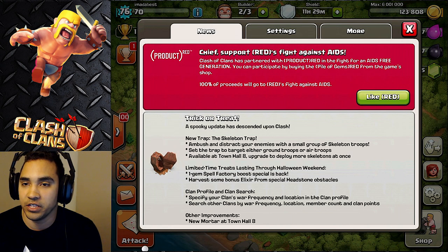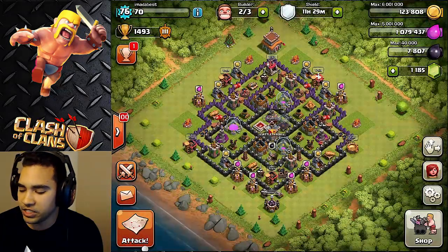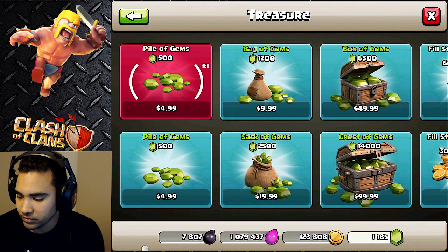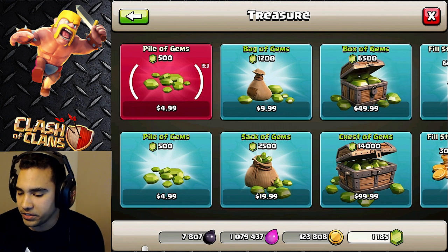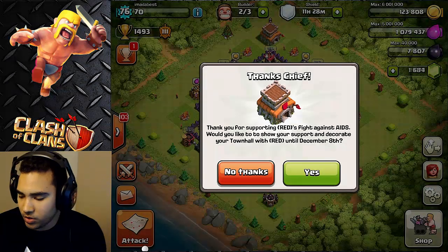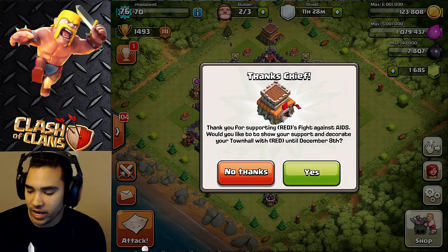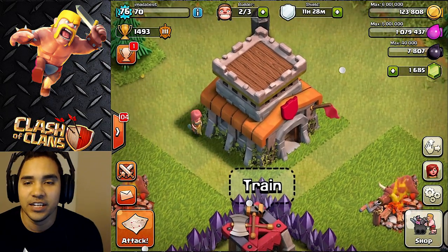So what we're gonna do is go in there and get some of these piles of gems — I think maybe we could try and get two of them. This is a gem-free account, so I'm gonna get onto my let's play account and buy a pile of gems. It has the pile of gems here, let's go ahead and buy one. 'Chief, thank you for supporting Red's fight against AIDS — would you like to show your support and decorate your town hall with red until December 8th?' Awesome!